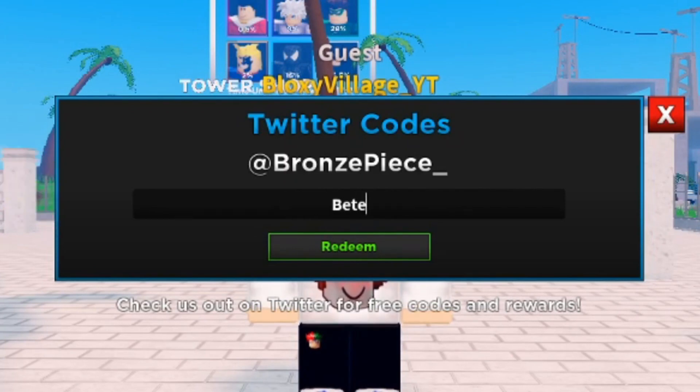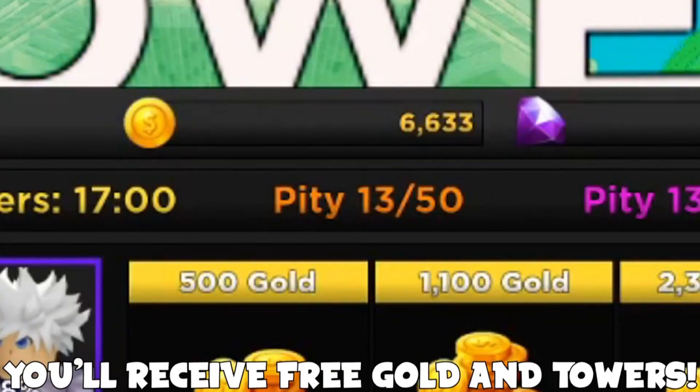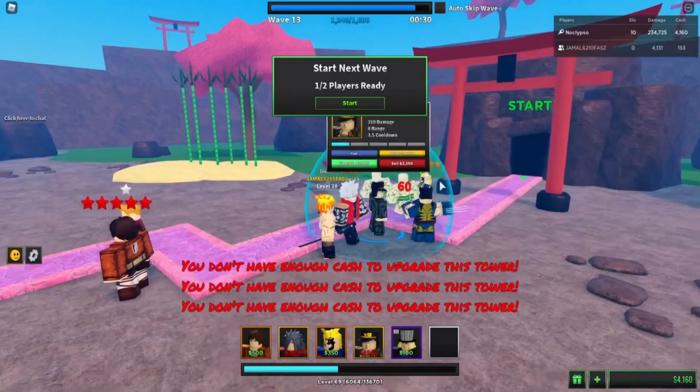Finally, follow these codes to get the following rewards. The codes Batero, Tofu, and Gravy will reward you with Batero, Tofu, and Gravy Catman heroes respectively.